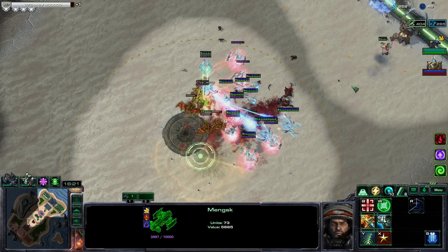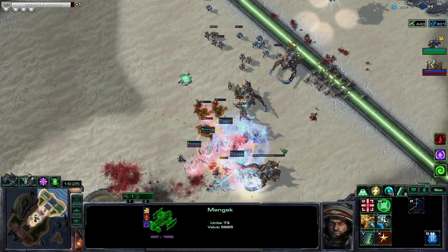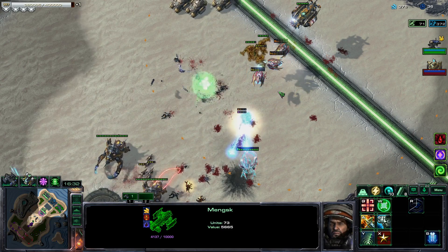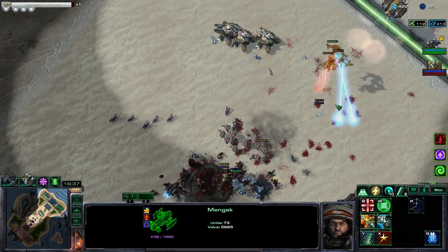Unfortunately the Earth Splitter is not great at tracking its targets. We have some mind-controlled mutalisks but now they're back on our team, and the Corsairs are not going to be able to kill them.